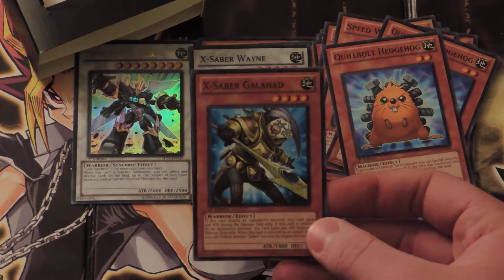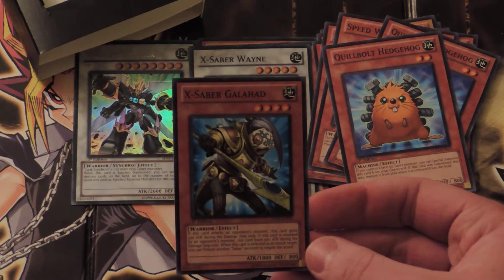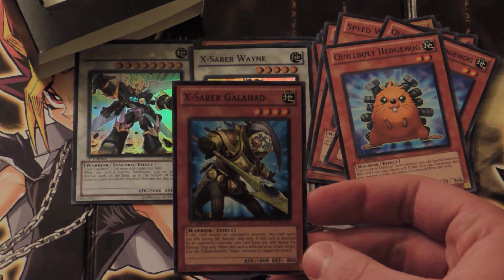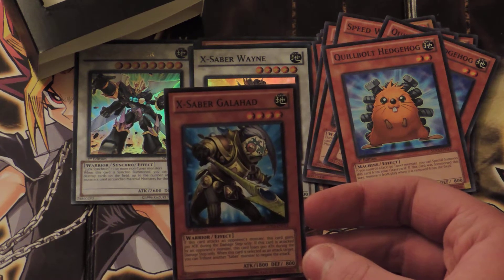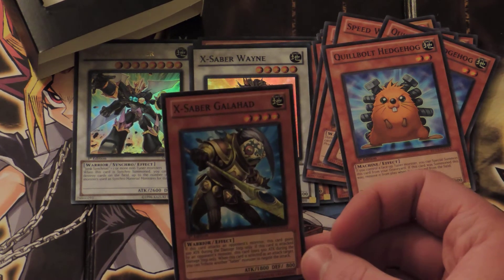X-Saber Galahad. If this card attacks an opponent's monster, this card gains 300 attack during the damage step only — that would make it 2100, not bad. If this card is attacked by an opponent's monster, it loses 500 attack during the damage step only. When this card is selected as an attack target, you can tribute another X-Saber monster to negate the attack.